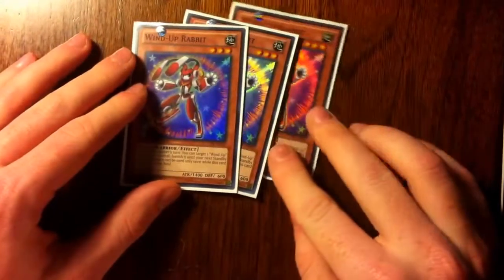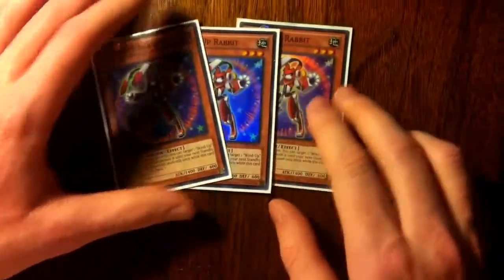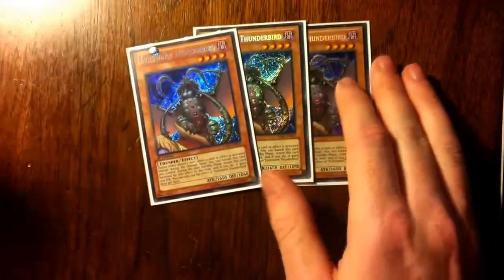First off, I have three Windup Rabbit. Windup Rabbit is pretty much the main player of the deck. He runs away whenever he wants, except during the Damage Step, so he's really good. Then we have three Thunderbird. He can chain himself to things to run away, just like Rabbit. So Rabbit is good to have with him.